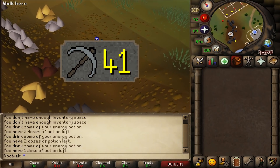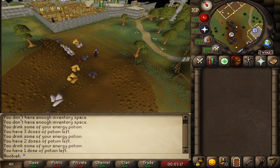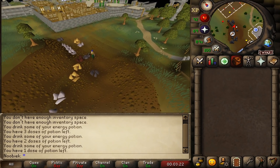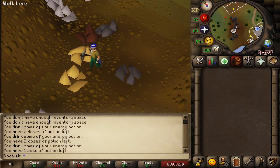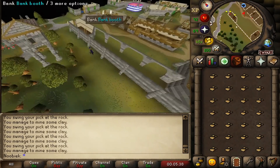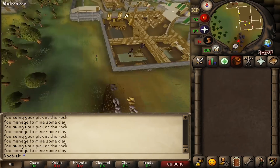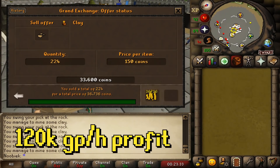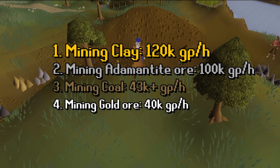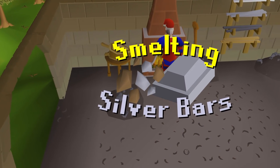The last mining method is clay — no mining requirement, but 41 plus is recommended for a rune pickaxe. The best spot in free-to-play is just south of a rock near the Champions' Guild, where you'll find two clay rocks. Stand between them and fill your inventory — no world hopping needed as clay respawns very fast. You can mine up to 800 clay per hour, earning 4,000 Mining XP and a solid 120,000 GP per hour, making it the most profitable free-to-play mining method.